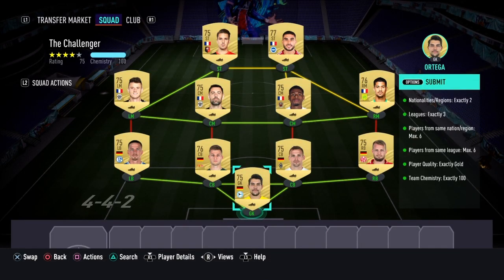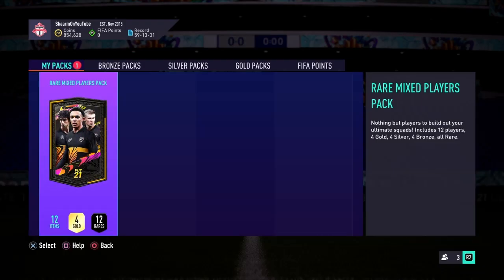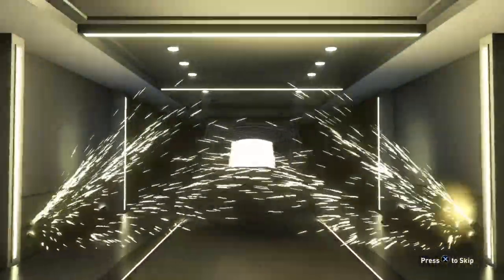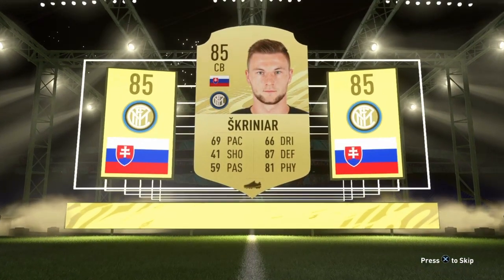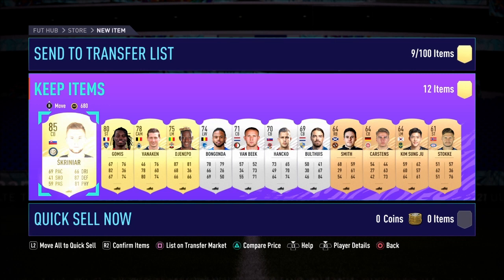And that is the SBC completed. I'm going to go submit that and see what I get in the pack. Alright, time to open the rare mixed players pack — let's find out how much profit I'll make. I'm pretty sure I'm guaranteed profit considering it only cost me 4,000 coins. 85-rated — not too bad, hopefully there is something else in the pack though.